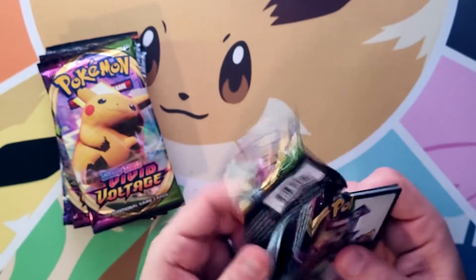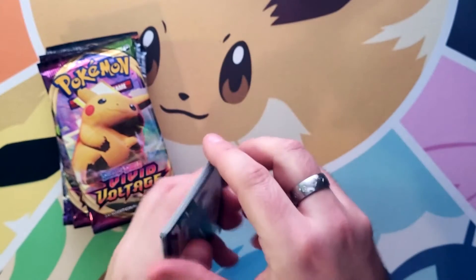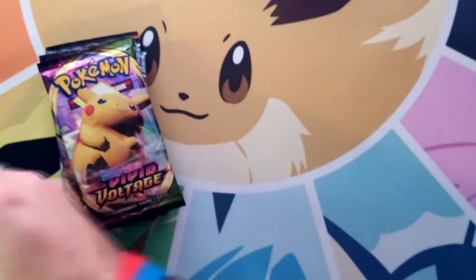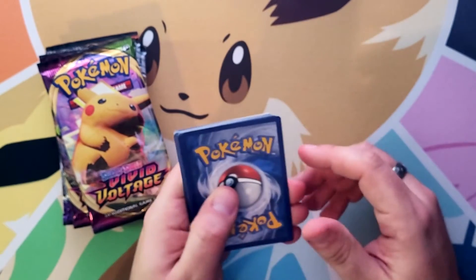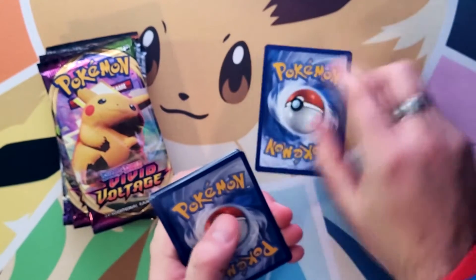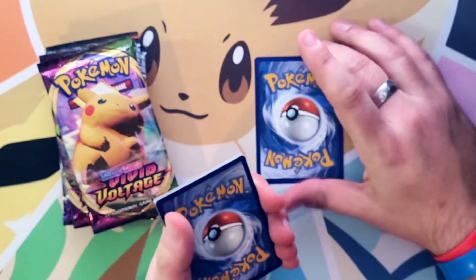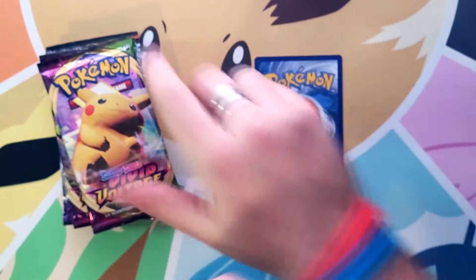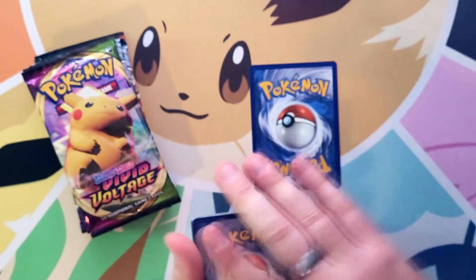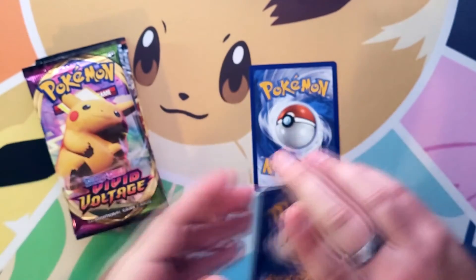We're going to start it hot here. You can tell when you're going to get a decent card because these code cards will give it away a little bit. There's a card trick — I'm going to do one, two, three for me and one for you. That should be the energy. We're going to play a little 'guess the energy' game. Of the eight packs, how many are going to be water type? Put your guess in the comments below — that can be your entry for the prizes we're giving away.